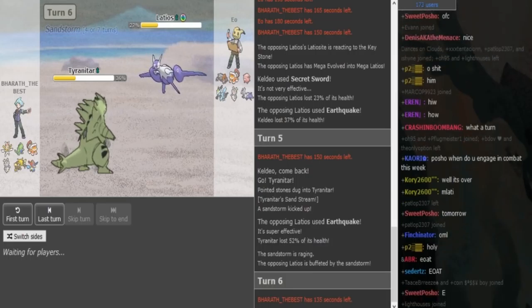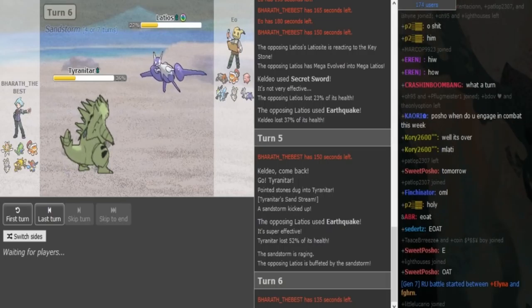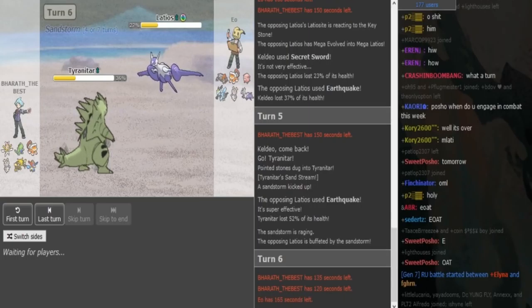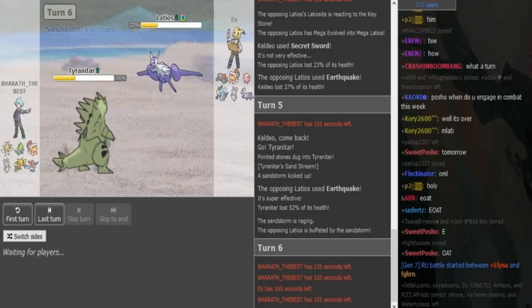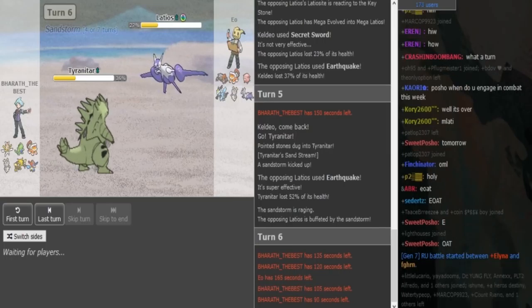What I should have done was go hard into my Mega Zam, because Zam is useless against his team anyway — he has Heatran, Chansey, Majorna, and Mega Latios, so Zam is pretty much dead weight. My play should have been to go out into Zam and just tank the EQs, since Zam lives an EQ. But I was predicting either Roost or a Draco Meteor, since Earthquake didn't KO my Keldeo from that range.